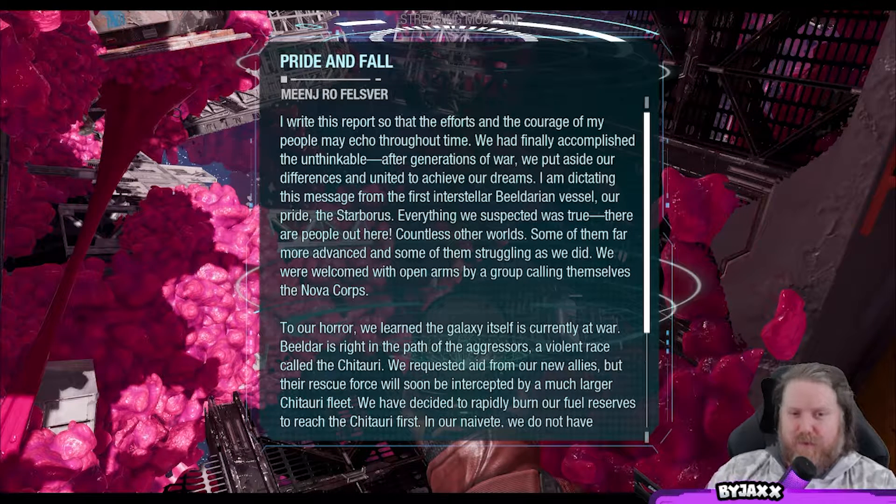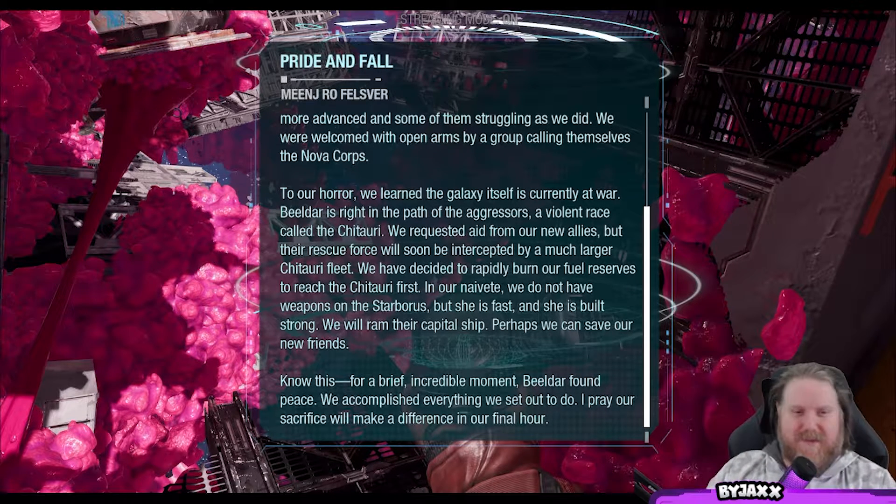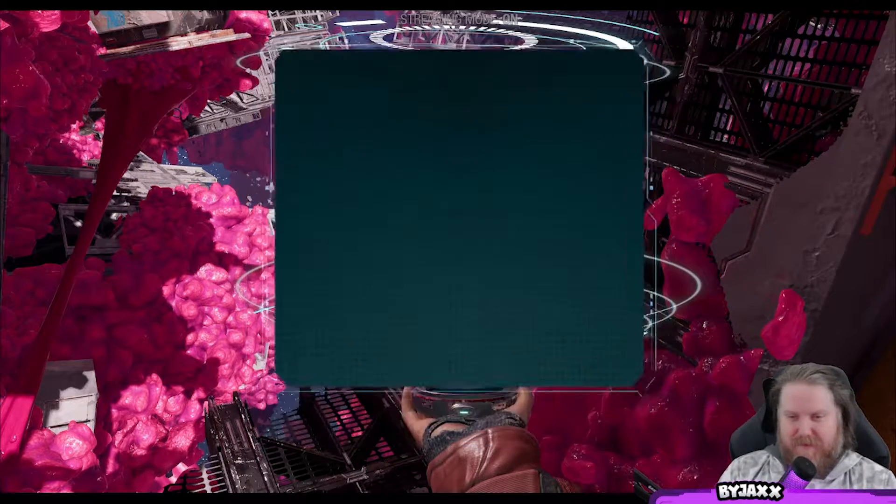Everything we suspected was true — there are people out here, countless other worlds, some of them far more advanced and some of them struggling as we did. We were welcomed with open arms by a group calling themselves the Nova Corps. To our horror, we learned the galaxy itself is currently at war. Belder is right in the path of the aggressors — a violent race called the Chitauri. We requested aid from our new allies, but their rescue force will soon be intercepted by a much larger Chitauri fleet. We have decided to rapidly burn our fuel reserves to reach the Chitauri first.